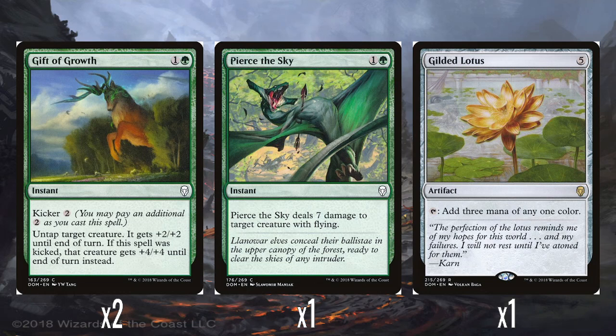Two Gift of Growth — 1 and a green with kicker 2 — untaps target creature and it gets +2/+2 until end of turn. This is actually quite nice — the surprise untap is always welcome. At the very least it's 2 mana for a +2/+2 and untap. If kicked, it's +4/+4 on the untap instead — so 4 mana for a +4/+4 surprise untap is pretty good. A single Pierce the Sky — 1 and a green, instant speed, to deal 7 damage to a creature with flying. Obviously quite niche, but that is a huge amount of damage for only 2 mana. I feel like this would be an easy first cut, though it is obviously really good anti-flyer tech. I'd still prefer just Plummet over this for the straight-up destroy.